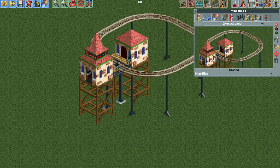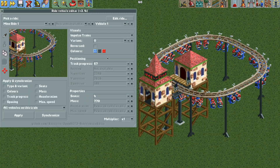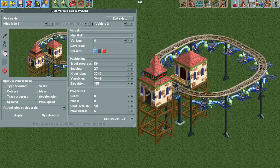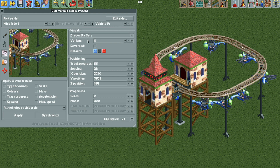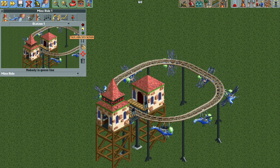Once we test the ride and have our vehicles there, we're going to go back into the edit ride vehicles plugin. We're going to do the same thing: select the ride, change them to the dragon flyer cars, hit apply to all vehicles on the train, and then make all of the even numbered vehicles the mini golf so it's invisible. Alternatively, you could use one of the invisible variants from the car ride vehicles. Now we have our working ride with our dragon flyer cars and it looks pretty nice.